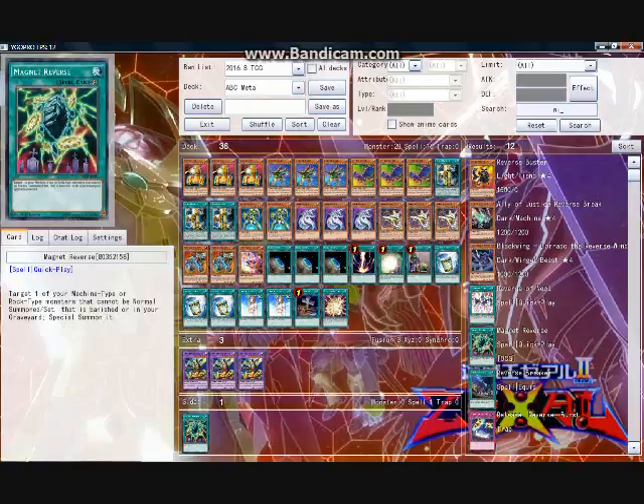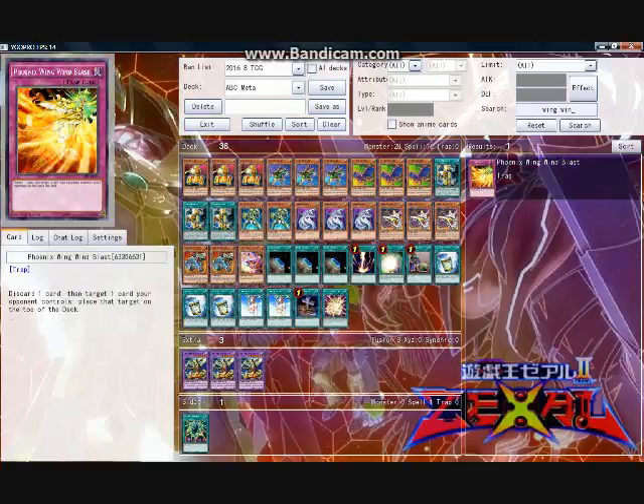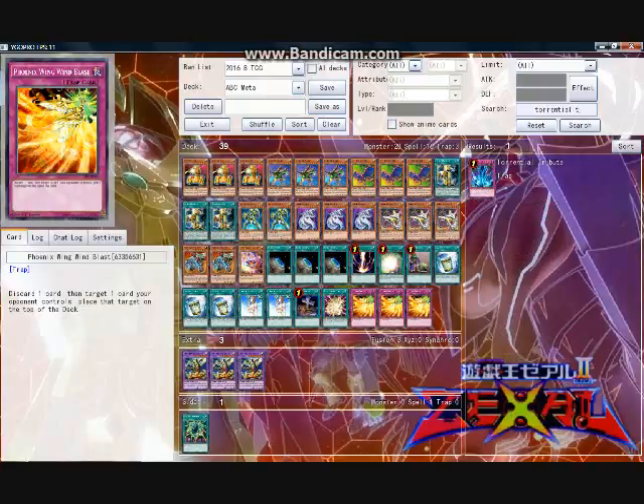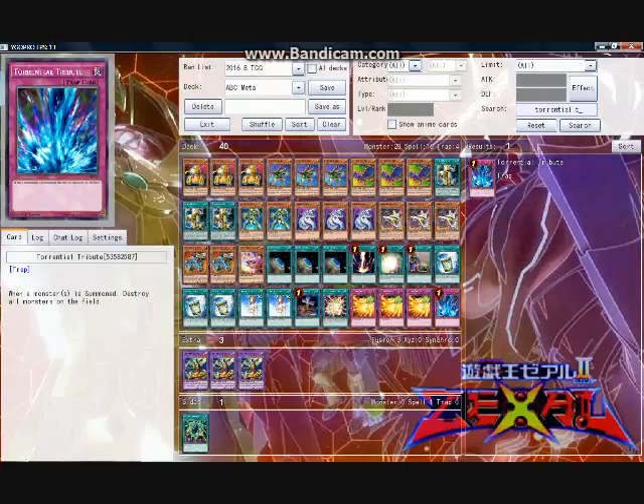For the traps, I run three copies of Phoenix Wing Wind Blast, for when you have a deck that doesn't mind discarding like this one, it can be a vicious effect interrupting your opponent's play or setting their next turn back a step. Rounding out the traps, I run one copy of Torrential Tribute. Tribute can interrupt the opponent while producing minimum detriment to you, as A, B, or C going to the graveyard is not a big deal, and because you are typically going to be activating Tribute during your opponent's turn, Buster can just hop out of the way.